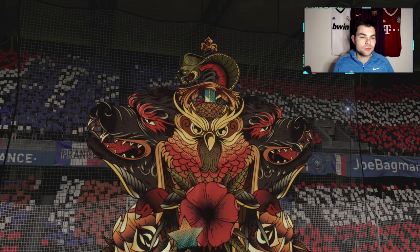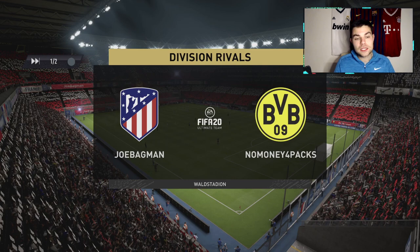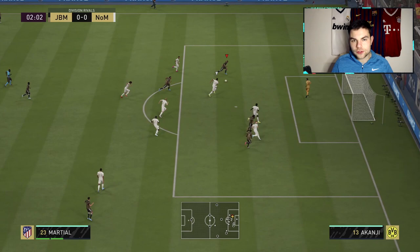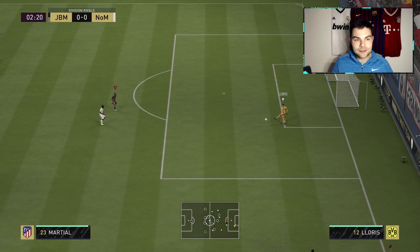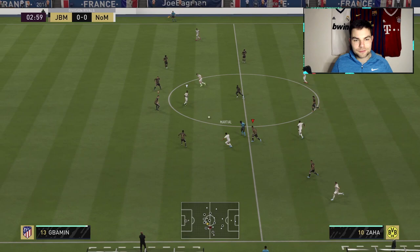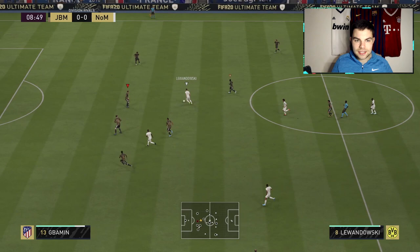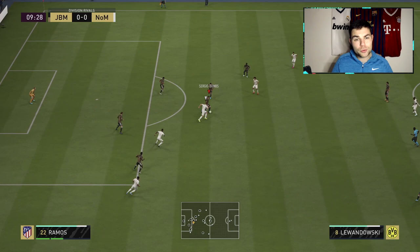He feels really solid right now. Cards I'm comparing him to are the 87 Makélélé, 85 Makélélé, Sissoko, Kanté, and potentially Frankie de Jong — I've used them all a lot so I have high expectations. So far he's doing really well. Jabamin finds himself on the attack and plays a lovely pass to Martial — Martial can't finish, but that was a great ball from Jabamin. I think it may be because we started in a different formation and he found himself playing really far up the field.